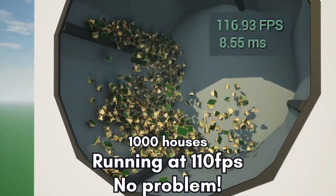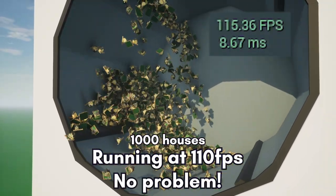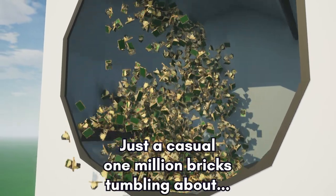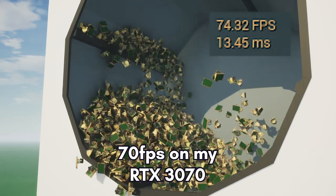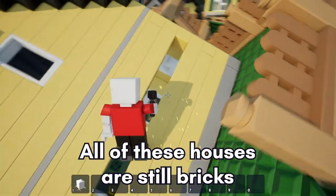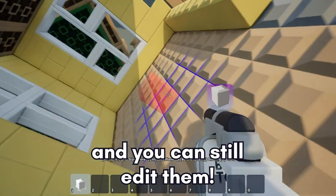There we go, running at 110 FPS, no problem! So how about 2,000 houses? Doubled again! Just a casual 1,000,000 bricks tumbling about in here. It's 70 FPS on my RTX 3070. Let me remind you, all of these houses are still made out of bricks, and you can still edit them despite being physics objects.